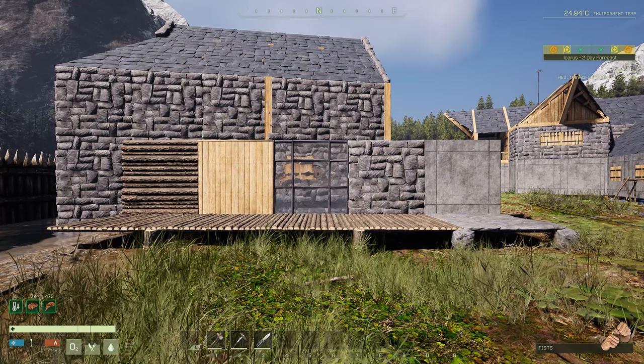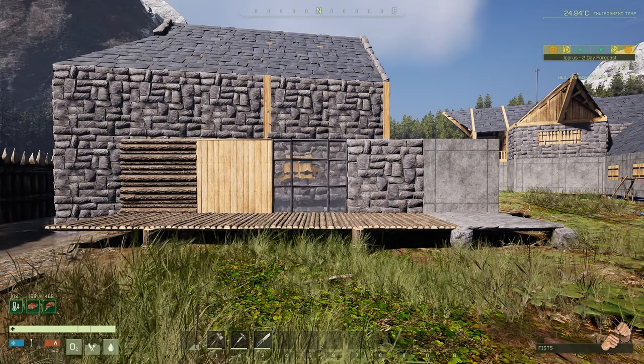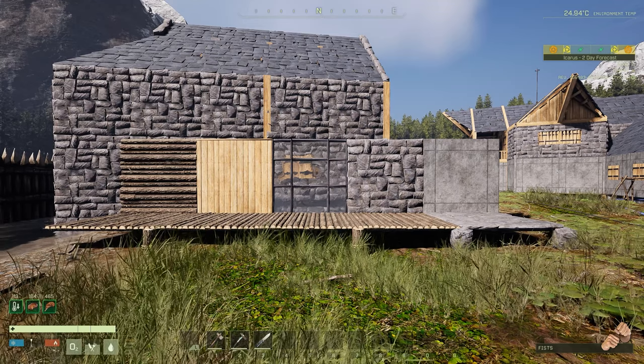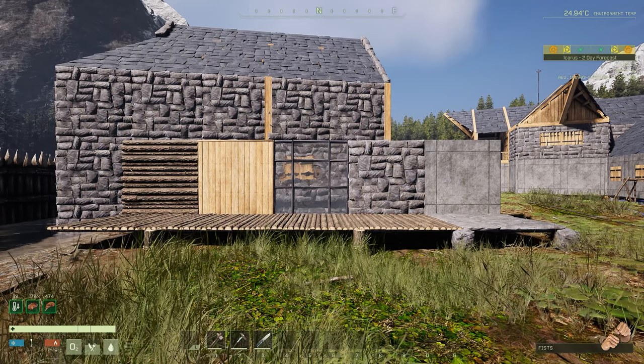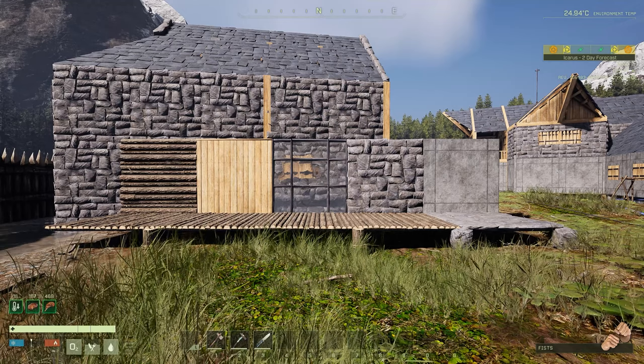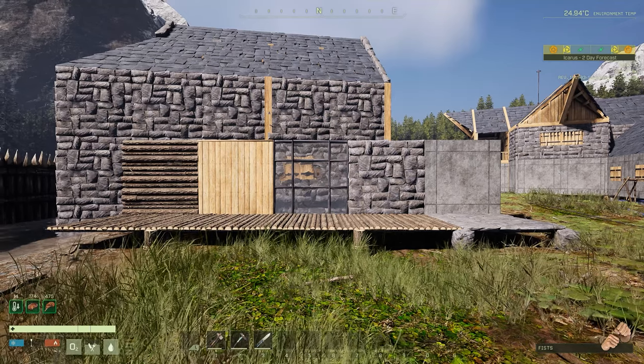Welcome back to a new video. Today we're going to be looking at the best ways to prevent weather damage. This is an update to a popular old video I did for when reinforced glass got introduced. In the week 60 update for Icarus, the game introduced weather forecasts, which dramatically changes the way your building takes damage now from different tier storms.